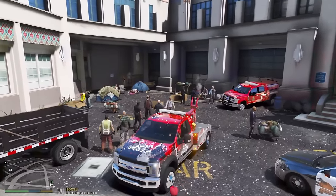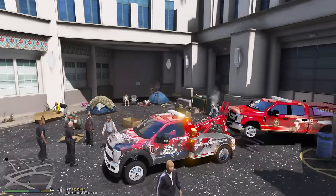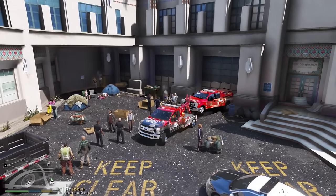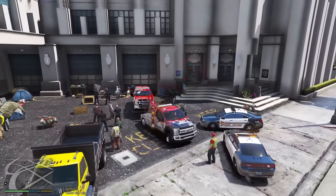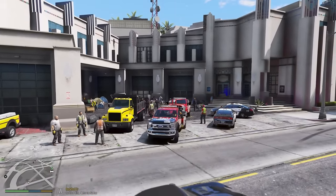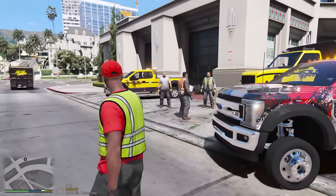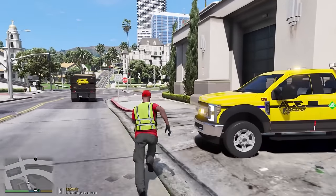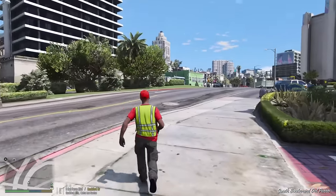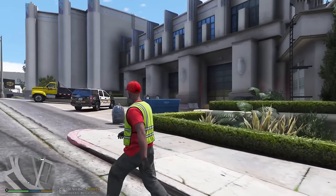I'm going to back up to this battalion chief vehicle and lift it up with our Ford — looks like we got a Ford towing a Ford. It doesn't even have any front tires and has a lot of damage. We're going to tow that back to our tow shop. In the meantime, I partnered with another contractor named Prompt, who came up with some amazing designs to turn this firehouse into the most advanced one you've ever seen.